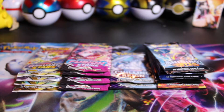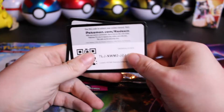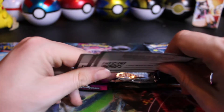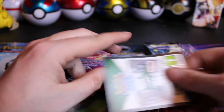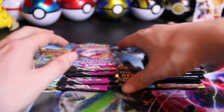Welcome back everyone to another BB Openings. Today we are opening up some packs: Brilliant Stars, Fusion Strike, Chilling Rain, and Shining Fates. I grabbed these out of some of the Pikachu and the Lucario collection boxes. Here are the code cards from those. Hoping to grab finally some alt arts from these sets. Let's hop into it — let's start off with Chilling Rain.